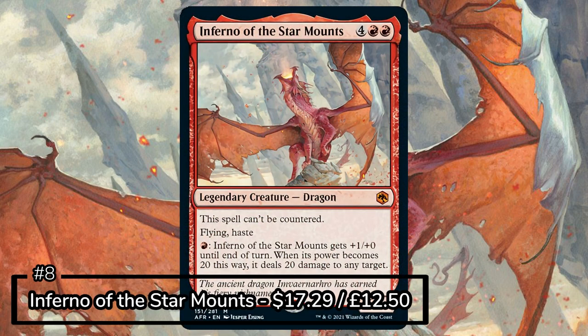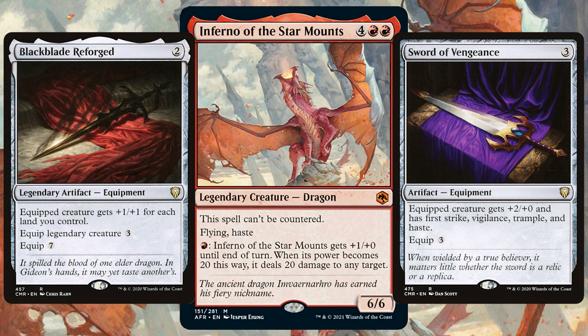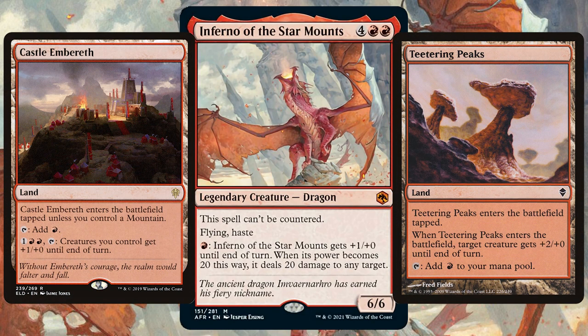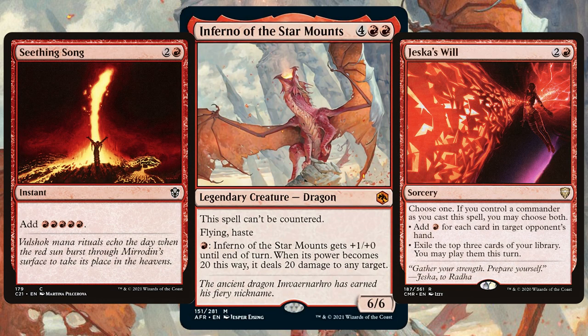For the next most valuable card we have Inferno of the Star Mounts — a terrifying 6-6 dragon with flying and haste that also can't be countered, which is text that I just love to see. You can also tap one mountain to give it +1/+0, and when its power becomes 20 it deals 20 damage to any target. The aim of the game for Inferno is to beef up as quickly as possible. Get all of that equipment, maybe even lands that can help beef it up, but the main focus will be getting all that mountain mana. Pack in all of those ways to gain mana and treasure tokens for even more mana, and most importantly get all those ways that stop you from losing mana between phases. Then you'll really be taking advantage of Inferno to the max.